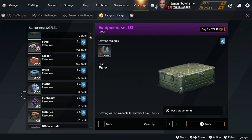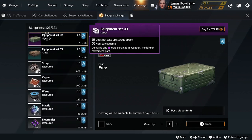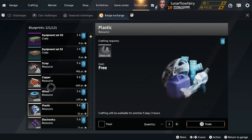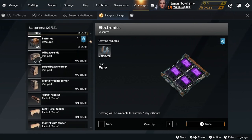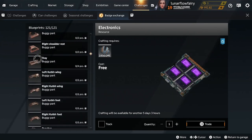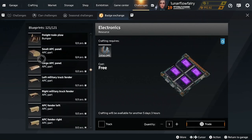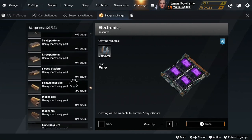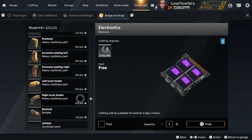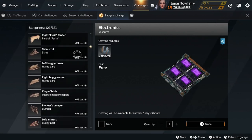This video is about what new players should be spending their badges on, and it might surprise you. It's not the Pathfinder creator equipment set. It's not resources. If I was a new player — which I am on this account — what I would spend my badges on are these beautiful structural parts. These structural parts are from previous battle passes, so the only way you're getting these parts is if those battle passes ever come back around or by using badges. And let me tell you, there are some insane parts in here.